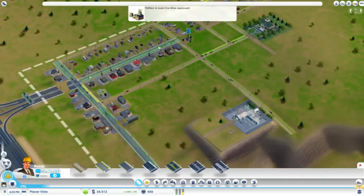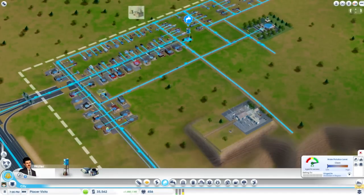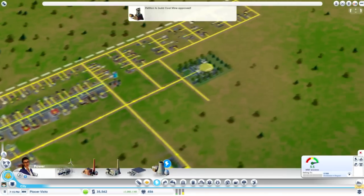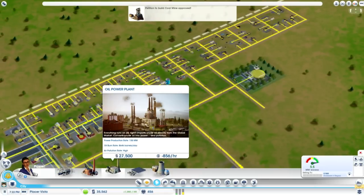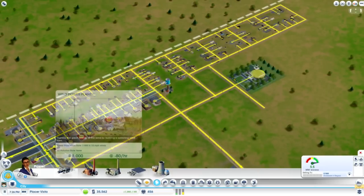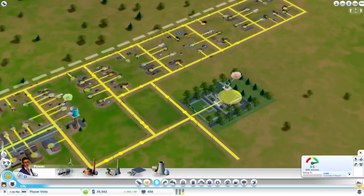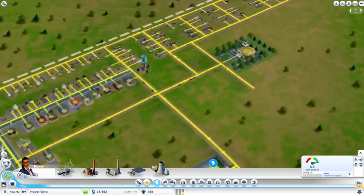Petition to build or mine approved — good. How do we do that? I don't know where you do that. That's an oil plant, that's coal power. There are some things I just have no idea about — like I know you can get hotels and stuff to reduce unemployment.